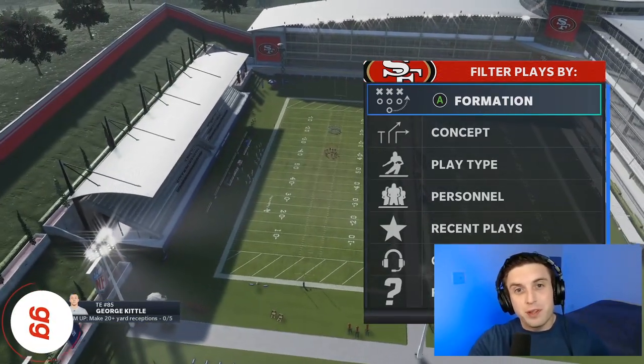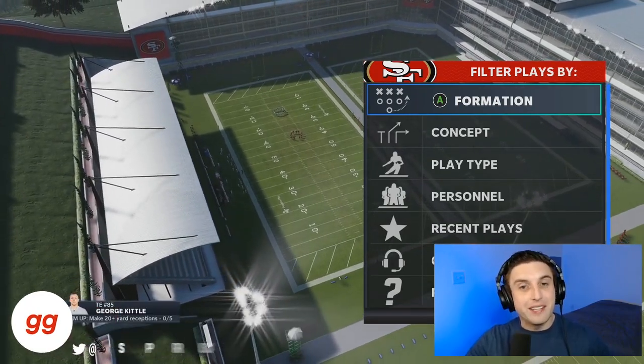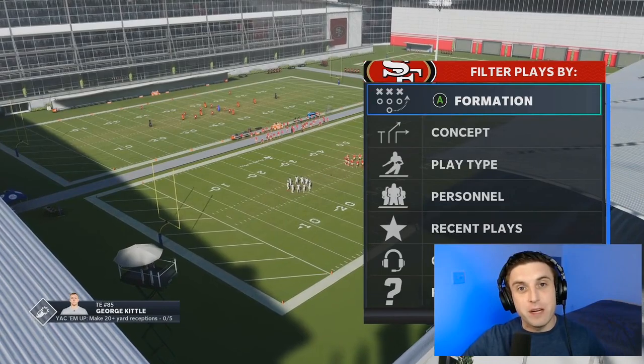What's up everybody? It's Spruce Goose here back with another video for the HuddleGG channel. In today's video, I want to talk about the short in elite ability, which I think is quickly becoming a must-have ability in MUT and CFMs.